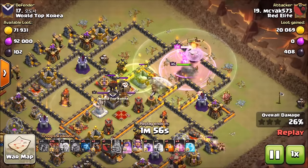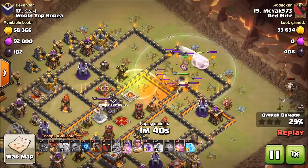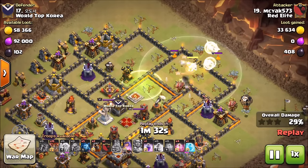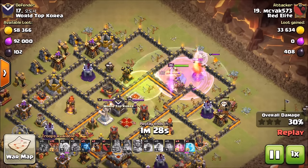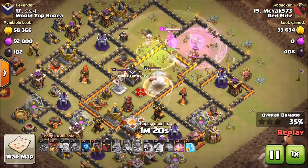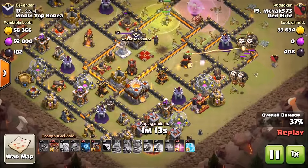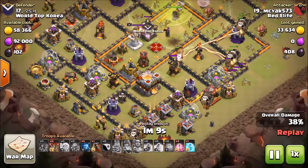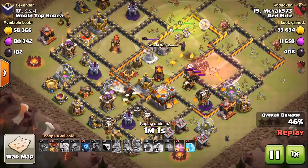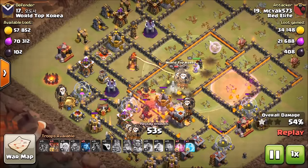He sees a tesla in the corner and drops a loon on it. The queen takes out pups from the hound, eventually gets the clan castle down. He rages up, uses the queen's ability at a clutch moment to keep her alive, and gets that second air defense plus the enemy queen — so much value. Two air defenses, enemy queen, and clan castle all from the queen walk. The first and third hounds come in with loons behind, hasten through the base, working toward the last air defense.